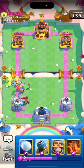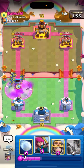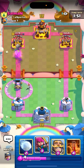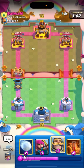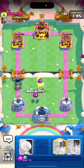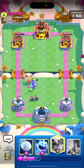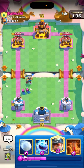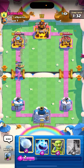I'm gonna go for Goblins on his Lumberjack here to help finish it off. Let's go for another Mortar to apply pressure. I might go for some sort of Bear card. Let's go for Knight and Archers down low here for the E-Barbs. Let's go for a Miner in the back — I don't think it's Tornado because he's playing the other version.